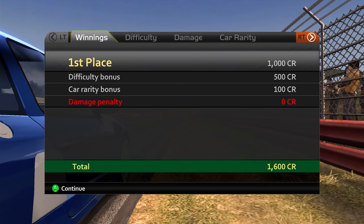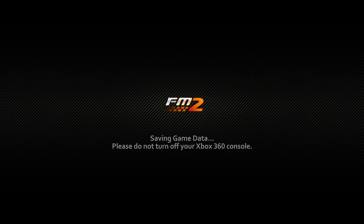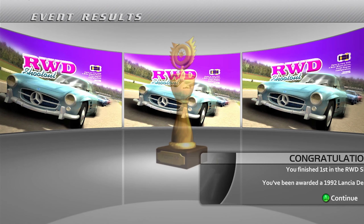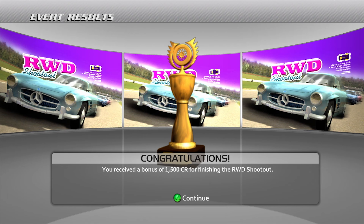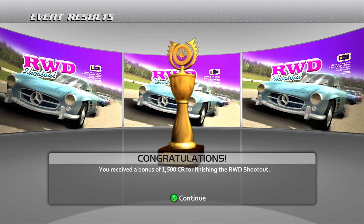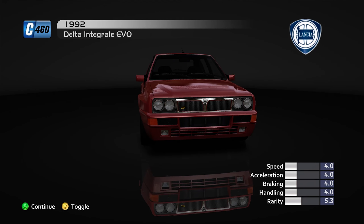I damaged the front of my car but no damage penalty - I am not complaining, that is more money for me! Look at that - we've been awarded the 1992 Lancia Delta Integrale Evo! I am going to have fun remaking the Martini livery on this thing. That was actually really popular - back in the day I recreated the Martini livery perfectly to the pixel. I made two versions: the light blue special alternate livery and the regular red and blue version. I put them on the marketplace and they sold like hotcakes - one of my most popular liveries.